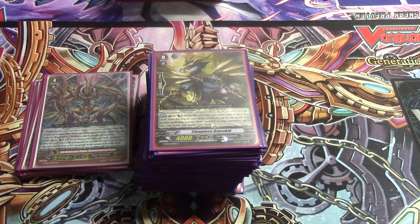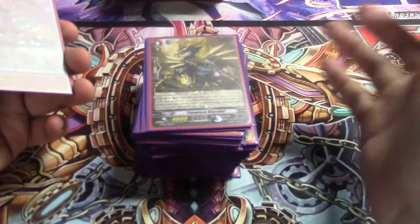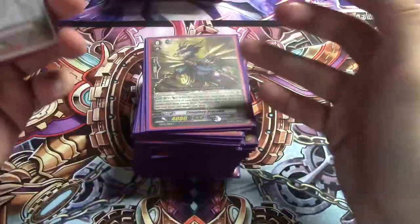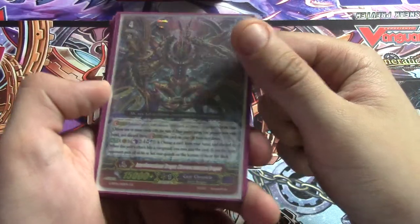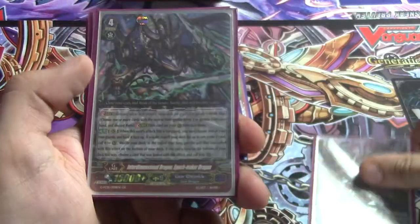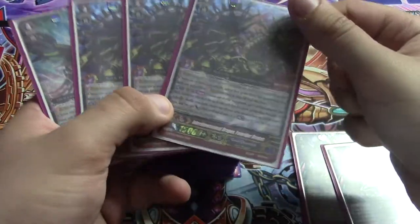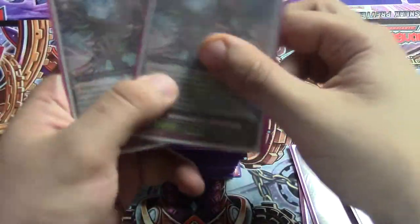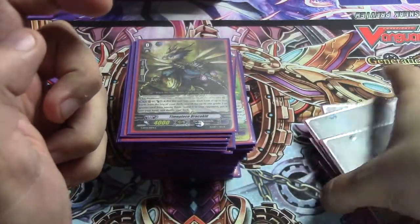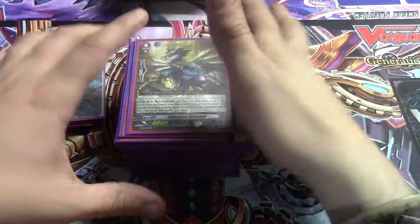I'm going to go over the G-units first so the main deck makes sense. The entire deck is centered around the G-units. If I don't have something in the main deck, it's just because I don't own it — it's not because I'm trying to be cute. So we have one Chronos Command Dragon, two Epoch Maker, three Fey Rider. I might add another Epoch Maker and only run two. And then two Upheaval Pegasus. This is definitely a deck focused on tucking the opponent's cards — flying them beyond space and time.